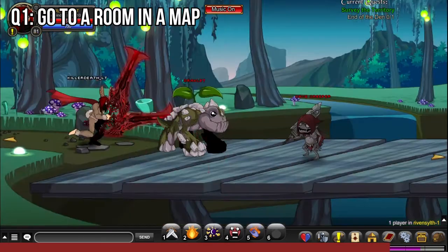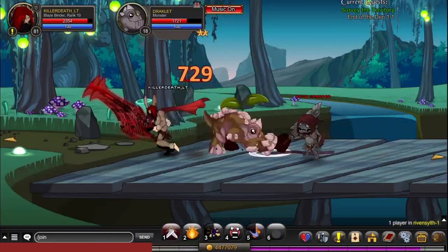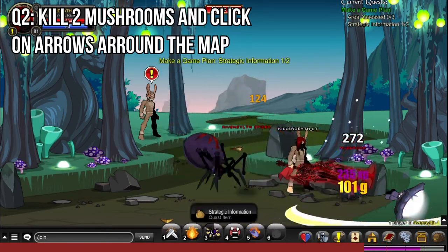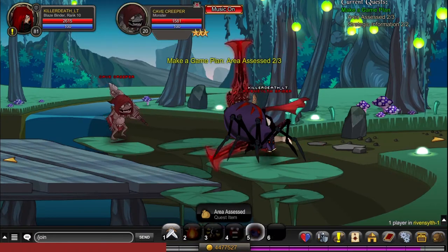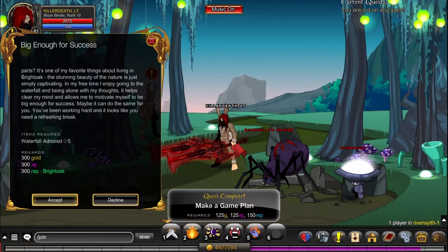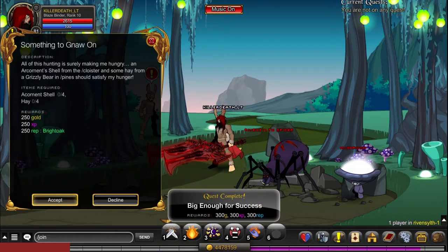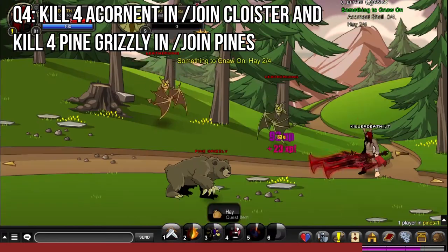In quest 1 you need to go to the very end of the map. In quest 2 you need to kill 2 mushrooms and click on arrows on the map. In quest 3 you need to click on arrows in the next screen.